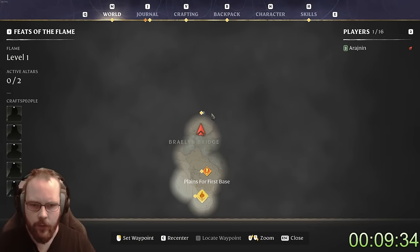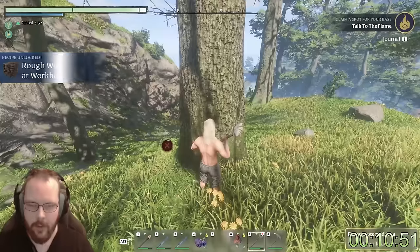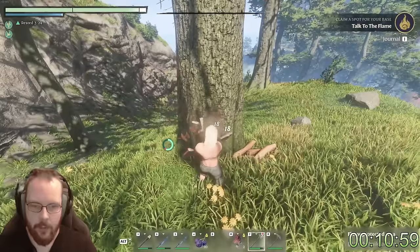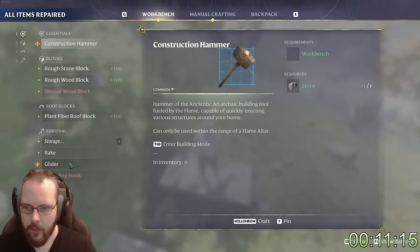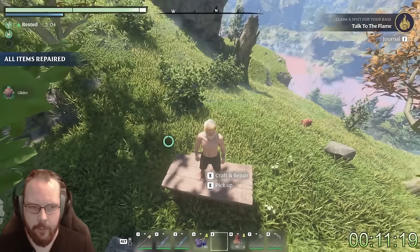Now the grappling hook could really come in handy. Doing a speedrun over here. It's already been a total of 30 minutes. And then we can just create the workbench — it's going to come in handy — and then we can make the glider. In order to make the grappling hook, I need more shroud scores and metal scrap. Not a lot of metal scrap.